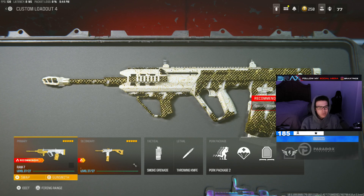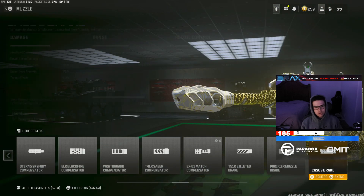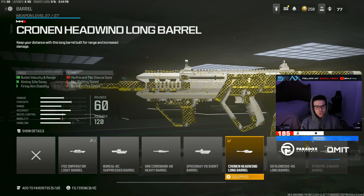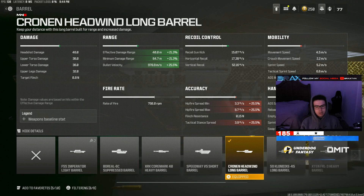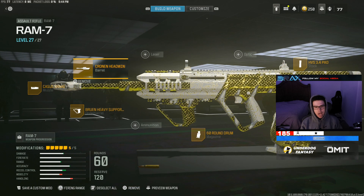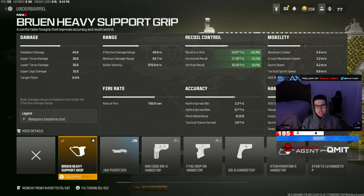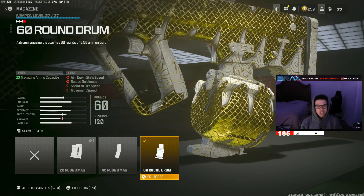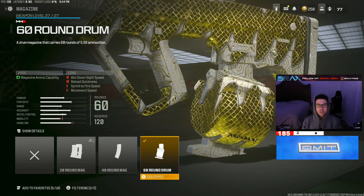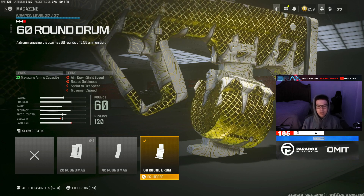Alright, so for the Ram 7 class today, we have on the Cassius Brake Muzzle, the Cronin Headwind Long Barrel for the bullet velocity — 25% bullet velocity. Makes this gun an absolute laser. The Bruin Heavy Support Grip definitely adds to this gun having absolutely zero recoil. The 60-round drum — this gun is a higher fire RPM gun, so you will run out of bullets faster, so you definitely want to have the maximum amount of ammo you can.